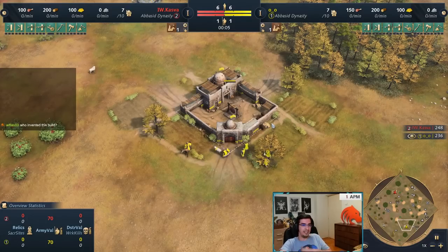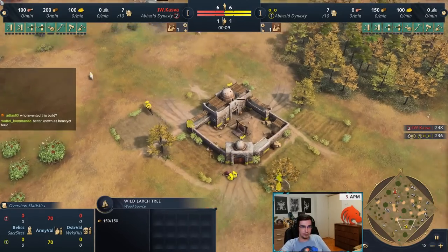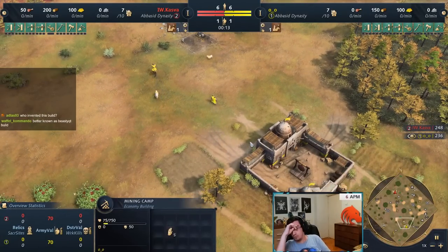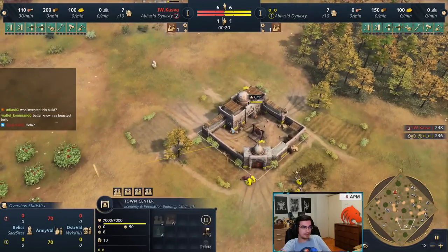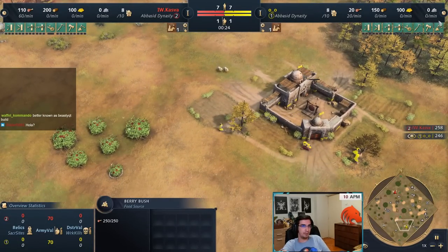This is very similar to the English 2-2-2. You're gonna start 2 on sheep, 2 on the closest wood, and then 2 on the gold. If you've played English and you've done the 2-2-2 build, this basically starts up exactly the same way. The next villager that comes out, we're gonna build a house and then a mill, because we need a wheelbarrow, and it works great with Abbasid.